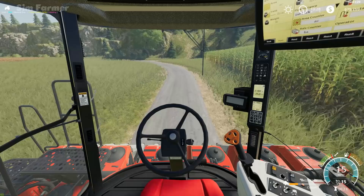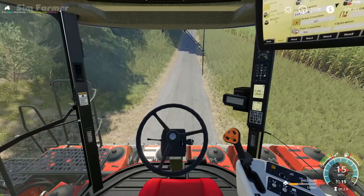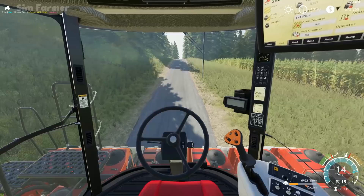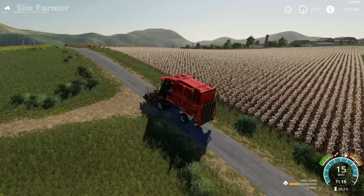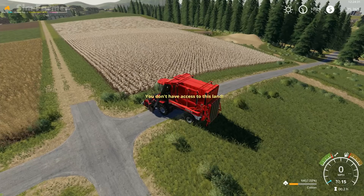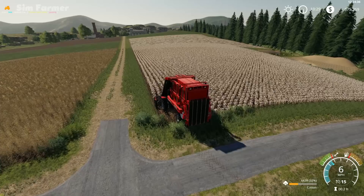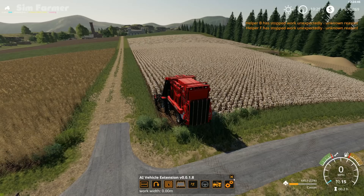Certainly not the fastest of machines, these cotton pickers. Hopefully at some point we'll see a John Deere one, just to show a little bit of variety in what you can use for cotton. I was very surprised they didn't put a John Deere one in. We'll just take this up to the top and start the worker off there. This field's quite big so we should get enough to cover the leasing costs. I need to turn off the AI vehicle worker because I don't think the cotton picker is compatible with that.